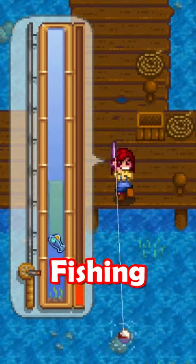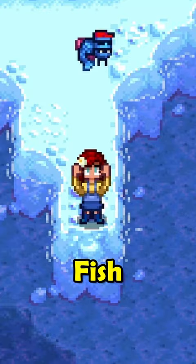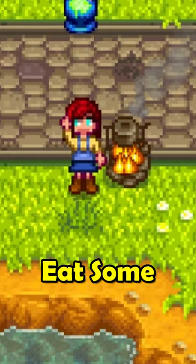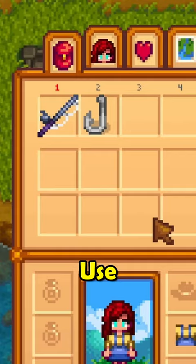Do you find fishing hard? Well, what if I said you can automatically catch fish like magic? Just enchant your fishing rod with the auto hook enchant, eat some sea foam pudding, and use a bobber to hook fishing tackle.